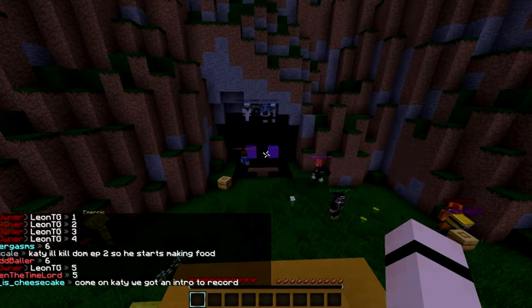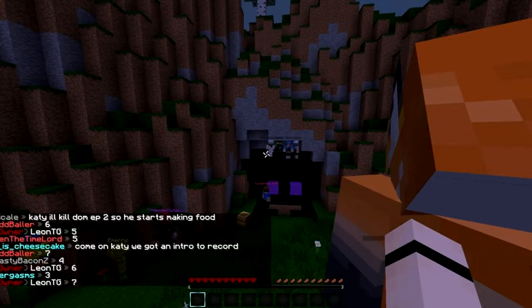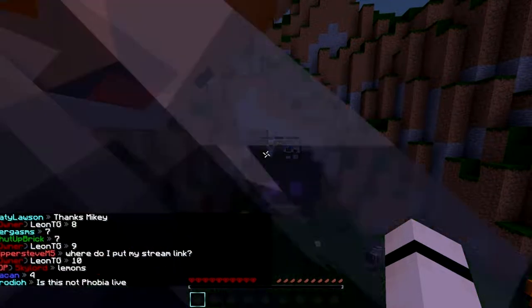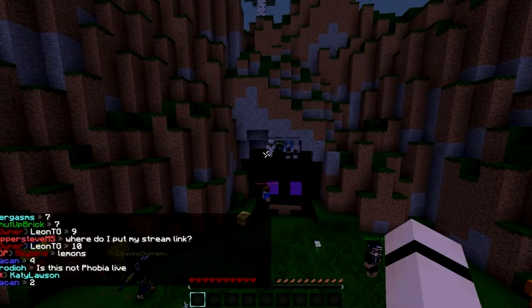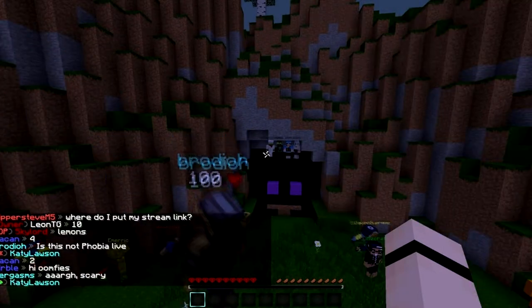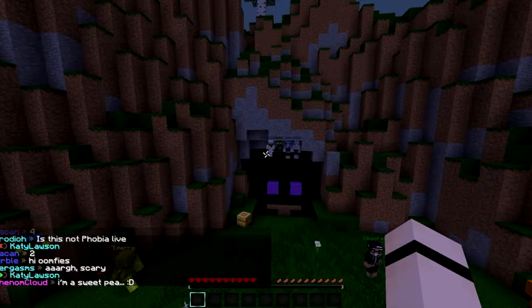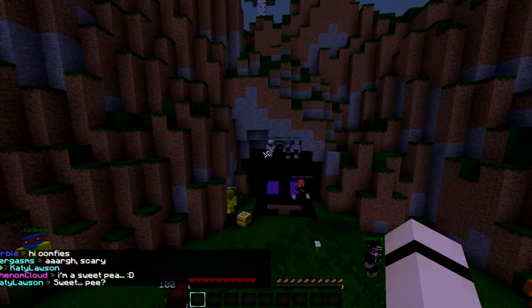Five, four, three, two, one! Hello my little sweet peas, welcome to Phobia Season 19. This season we're doing entomophobia — the fear of bugs and insects and all forms of creepy crawlies. Over to Mark for the game mode.